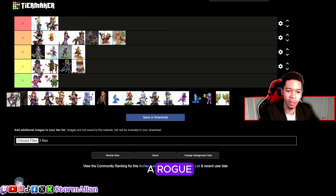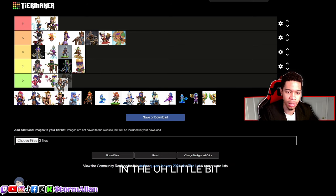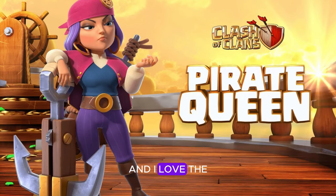I believe this next one is the Rogue skin — I will never use this skin, I will never touch this skin. I'm gonna put it just above the Cookie, which is still worse.